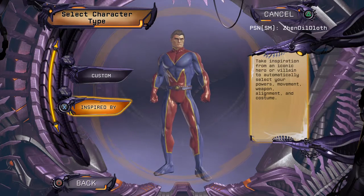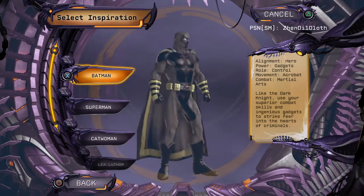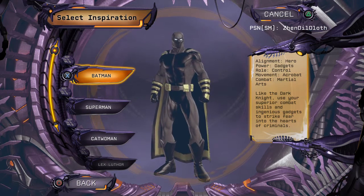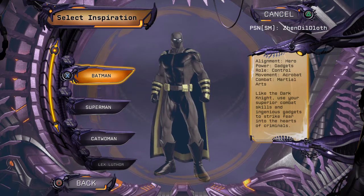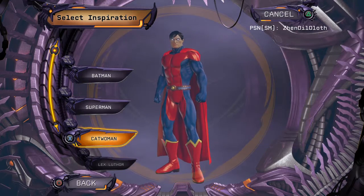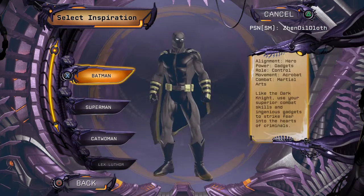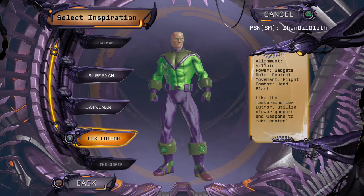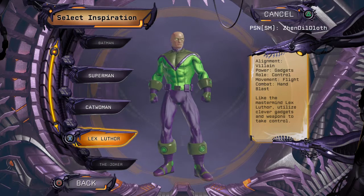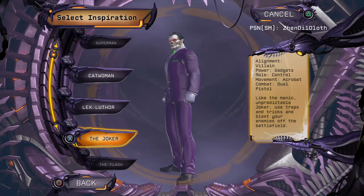We can create our own character or use a template inspired by an existing character. Although 'inspired' is loosely used — here you can see this is supposed to be Batman, but doesn't really look like him. The Superman version is a bit closer. There's Catwoman, Lex Luthor, and a whole bunch of gadget characters, since a lot of established characters fall within gadgets by default.